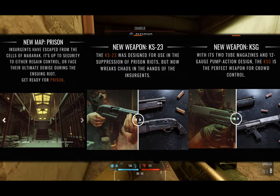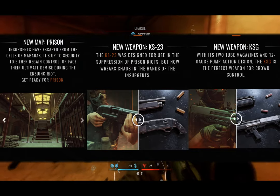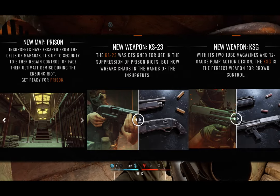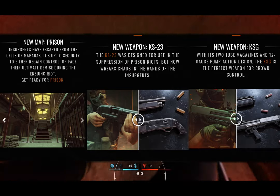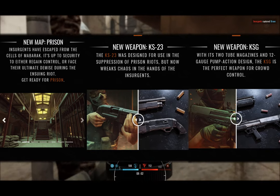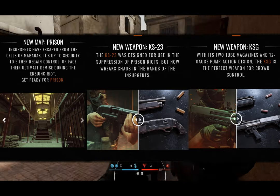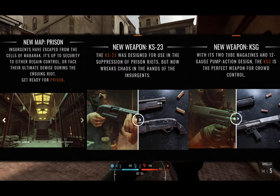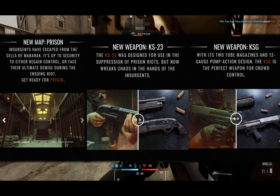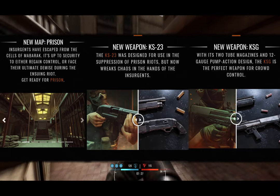The description is interesting because it's talking about a potential riot and how the security forces are going to have to try to quell that if they want to survive. This might be inferring some sort of new game mode called Riot Control or something to that effect, which could be a lot of fun — like insurgents have taken control of the armory and gotten weapons, and security forces have got to come in and put them down. It'll be interesting to see what kind of new game mode we do get.